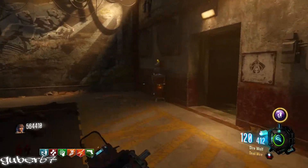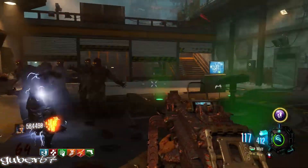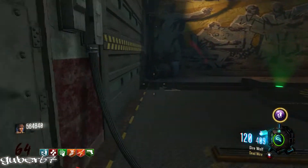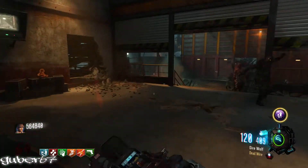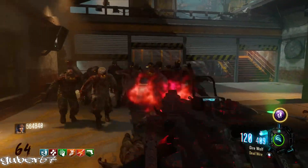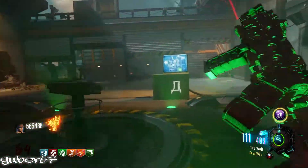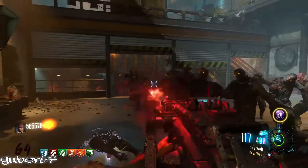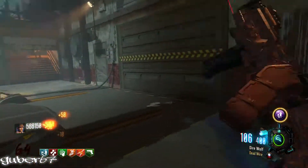For your secondary, I highly recommend the Thunder Gun just in case you mess up and need to blast them out of existence. Here you can see I have three perks — I got Mule Kick because I destroyed the monkeys without them hitting my perks, so I got a free perk. For my third gun, I got the Ray Gun Mark 2 — I was lucky to get that out of the box, so I pack-a-punched it.